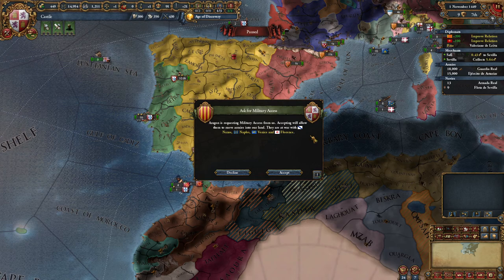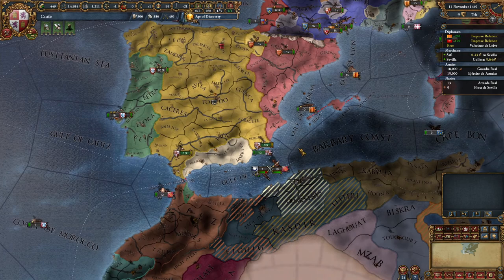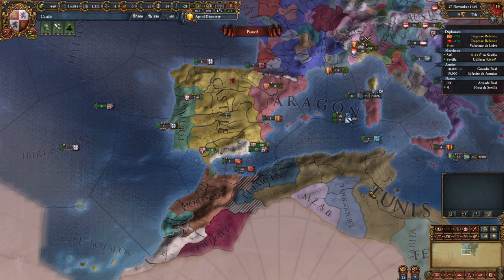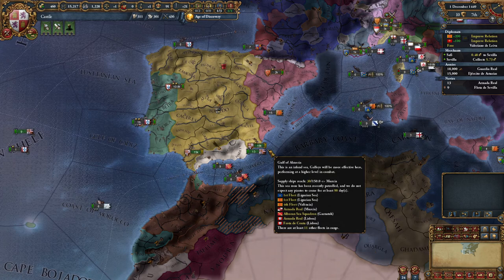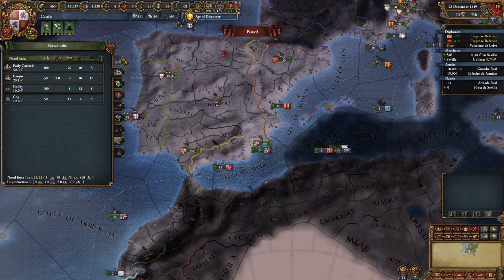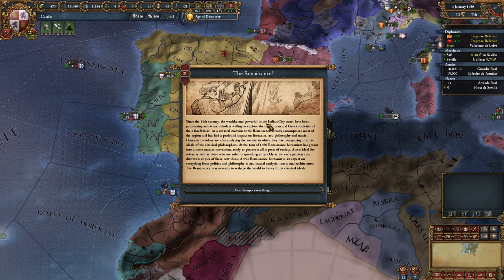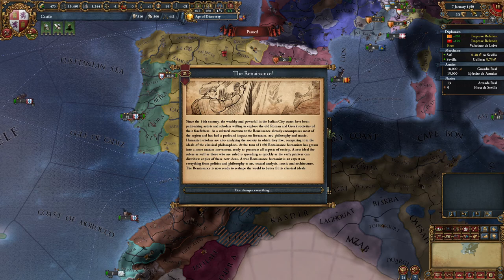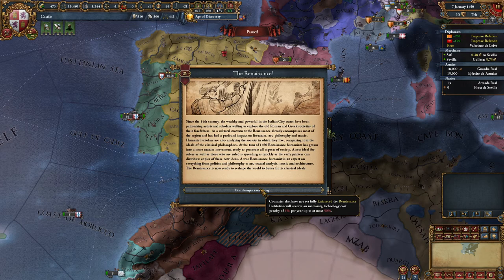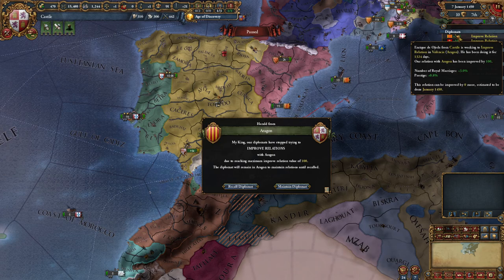Aragon wants military access from us for the war of Naples against Venice and Florence - sure, they are my ally so I'll give them military access. Tunis fully annexed a couple of provinces. Let's check the production interface - we still have our full army force limit and our navy, 22 out of 22. We are waiting for the mission to complete. Every 50 years you get a new institution, and we now have the Renaissance institution spreading in 1450.